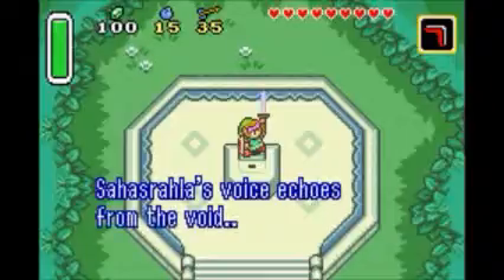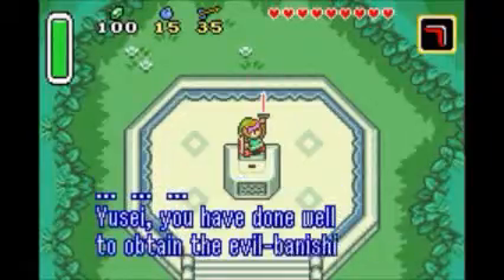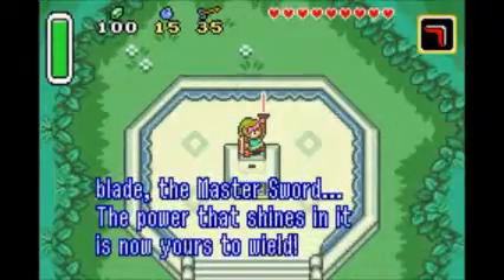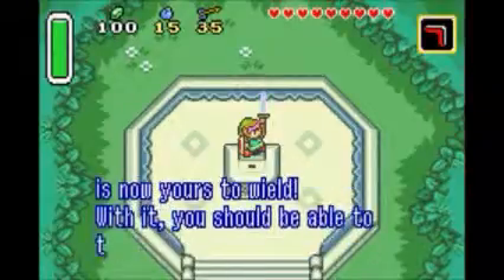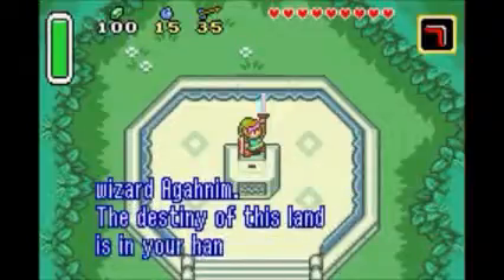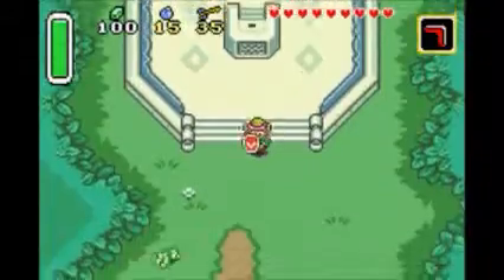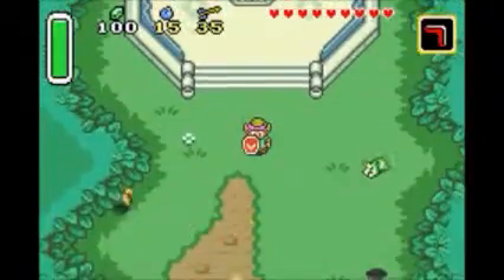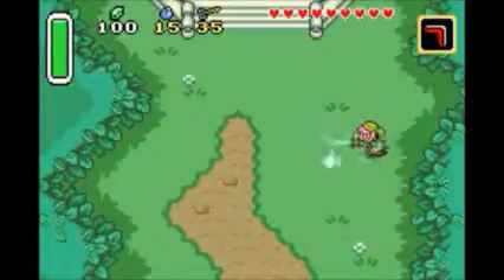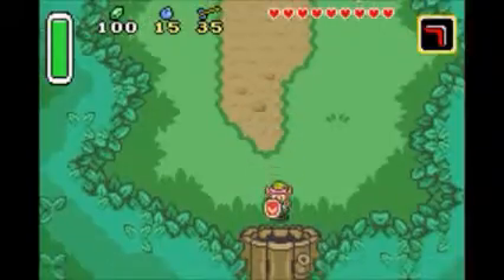Sahasrala's voice echoes from the void: 'You have done well to obtain the evil-banishing blade, the Master Sword. The power that shines in it is now yours to wield. With it, you should be able to thwart the magic of the evil wizard Aghanim. The destiny of this land is in your hands.' So with the Master Sword, when your health is full, you can throw these beams which can hurt your enemies, but I think it deals, like, half damage.